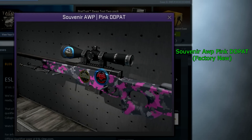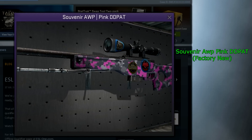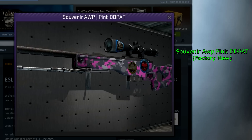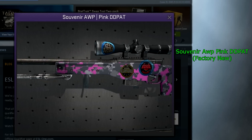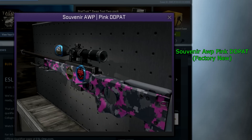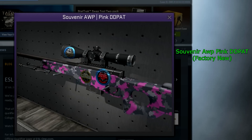Next up we have the Souvenir Op Pink DD Pat Factory New. There are only a couple of the minimal wear ones, and of course this is a skin where it's very rare to get Factory New. There is no recorded Factory New Souvenir one that has dropped yet — a very rare skin. There are only about 6 minimal wear ones and I haven't seen any Factory New ones.